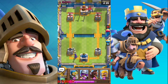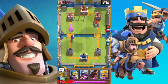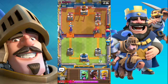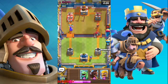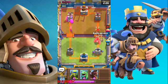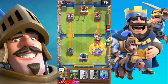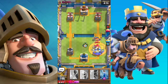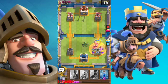The opponent is actually really very powerful, it's going to be a tough match. Let's drop down our musketeer here and our bomber as well. We'll wait till the wizard comes halfway to the arena. Not the best start, but let's see who wins in the end.